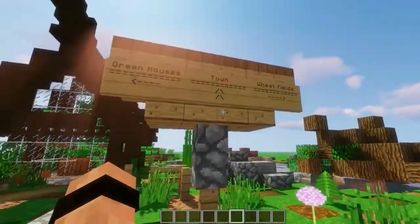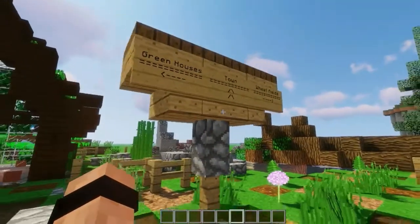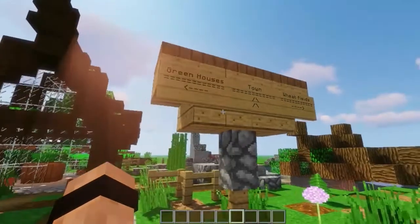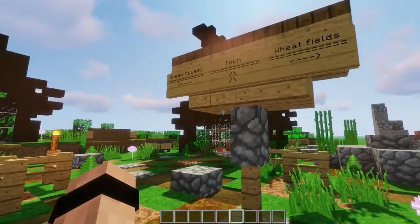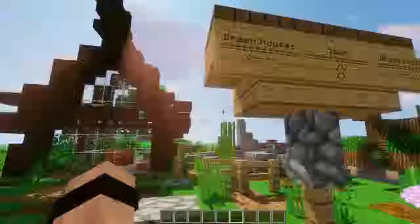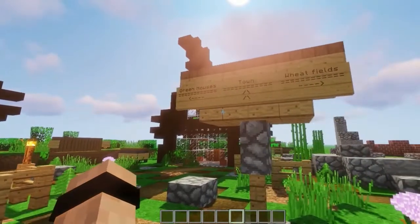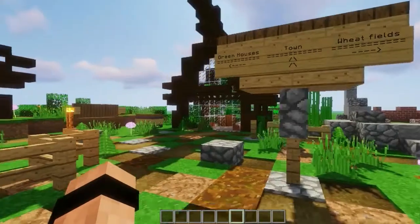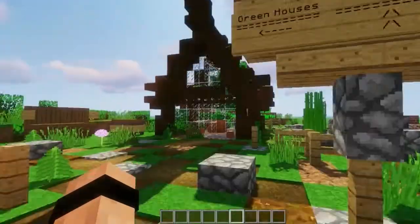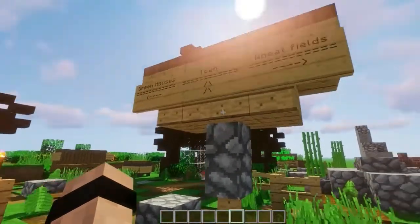Our next idea adds some function right into the decoration — this is actually a signpost. I made it a little bit more complicated than just a fence with a sign on top of it, just for extra beauty. It's showing some directions: the greenhouses are right here, the machinery town is right there, and the wheat fields are right that way. This is very useful if you have a base on a multiplayer server and your friends are coming around with no clue where to go — they can just easily take a look at the signpost, and it just looks nice anyway.